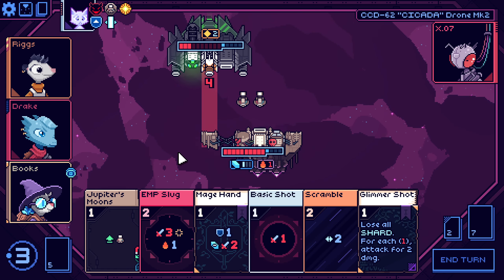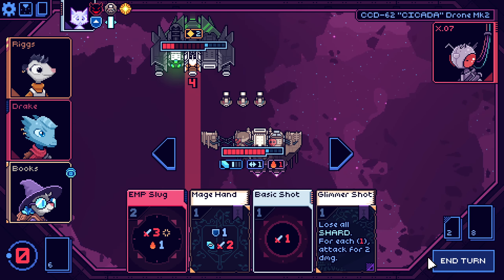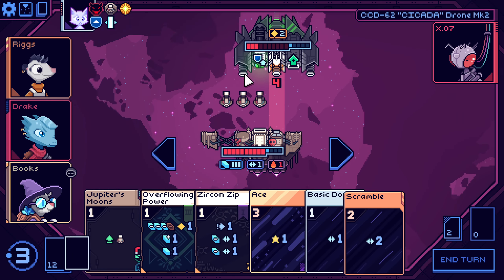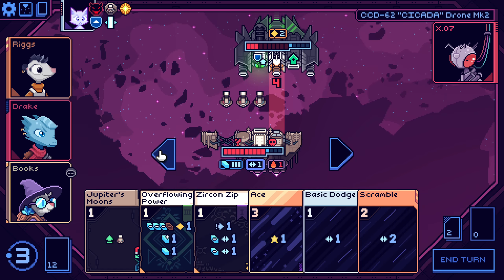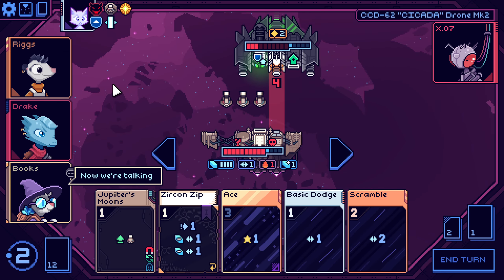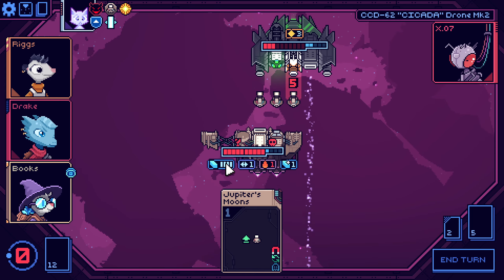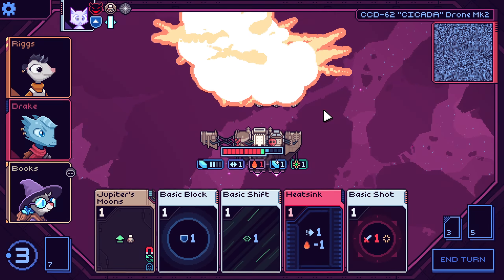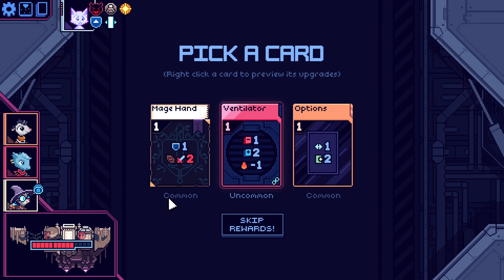Let's see — I could scramble. I'll scramble, yeah. Play it safe, you know. Overflowing Power would have been great. So with Overflowing Power it seems that we need to either have a thin deck so we can use it multiple times.